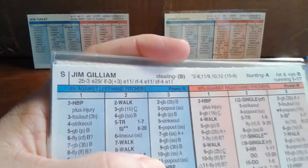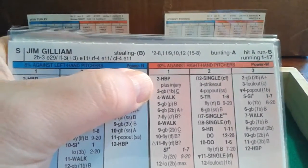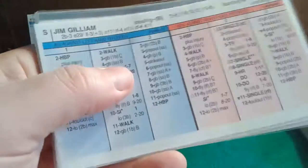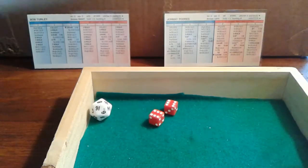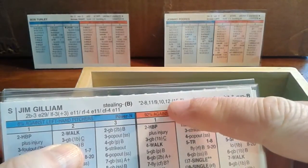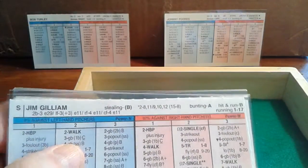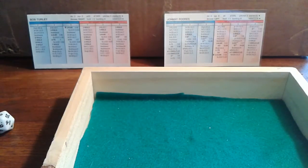Two outs, bases empty, top of the order, Jim Gilliam — a 1-2 is a hit by pitch. Not doing injuries, so it's just a plunk job. With two outs, they decide to try to steal. Gilliam stole on the year but could be caught stealing if he rolls a 9, 10, or 12. We roll and get a 12 — he is out, caught stealing. We check the book: automatically out stealing. We call it 2-4, as Yogi Berra throws him out. That ends the third inning.